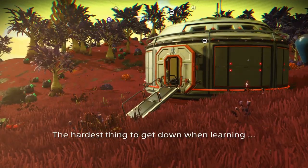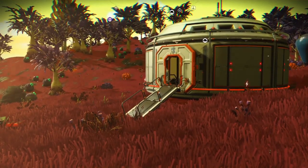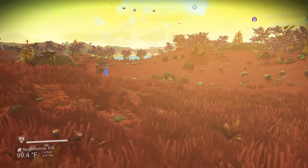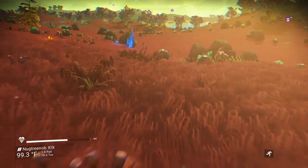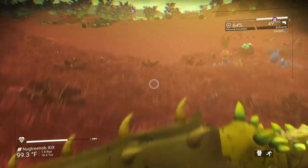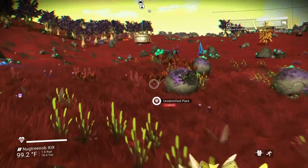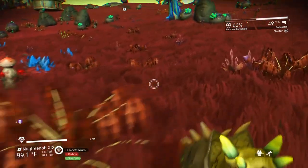The hardest thing to get down when you're learning to build is the rhythm or the pattern that you use in order to get the building to glitch into place. It's as fast as possible, like I said. One way to think about it is if you've learned to melee boost — when you hit the melee button and then the boost button almost immediately after in order to jump a long way — that's the speed you're talking about when you want to glitch build.